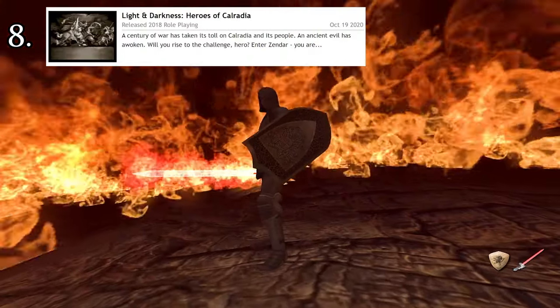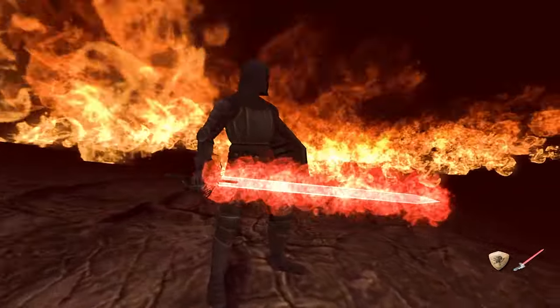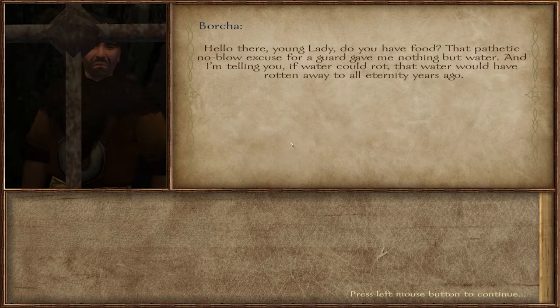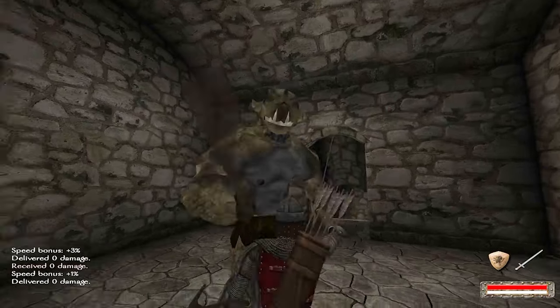Number 8: Light and Darkness, Heroes of Calradia. Probably one of the best story-driven mods out there, with cutscenes to boot — which I haven't seen in many other mods. Much like Evelat, following the questline brings you on the path of native characters and leads to fun interactions with them. The quests are sometimes grindy, but the story is very engaging and is definitely worth playing.